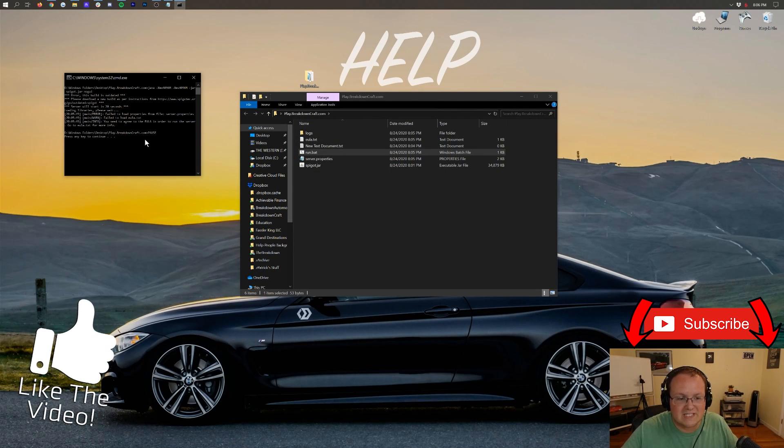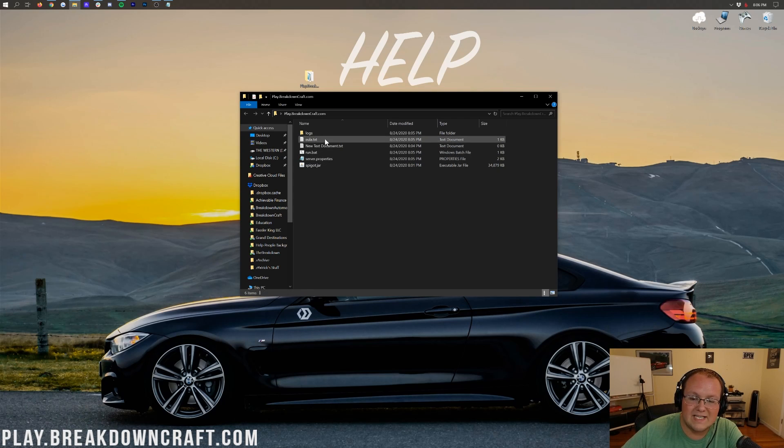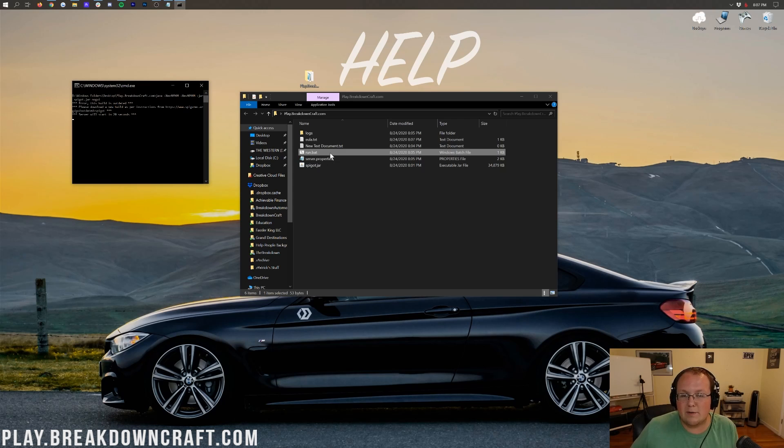When you run the bat file successfully, you should see a message saying you need to read the EULA. Press any key to continue, then close the CMD window. Now double-click on the EULA.txt file that was generated, and change 'eula=false' to 'eula=true', as long as you agree to the Minecraft EULA linked in that file. Click File > Save. Now when you double-click run.bat, your server will start.